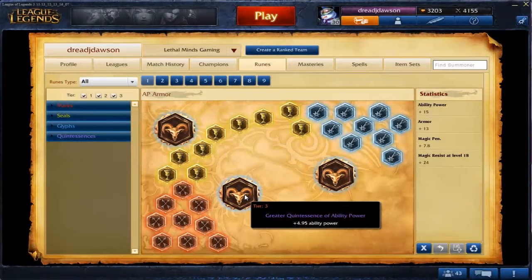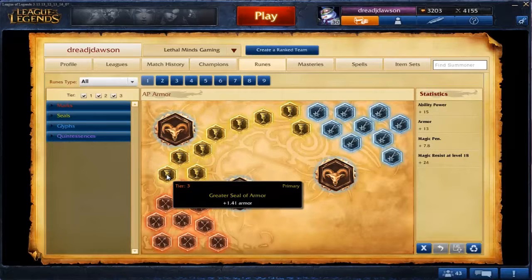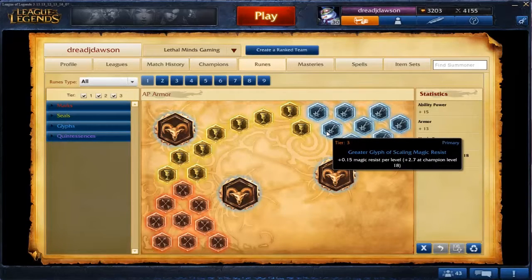On Ziggs, the most common rune page is Magic Pen Marks, Armor Seals, Magic Resist Glyphs and AP Quints.